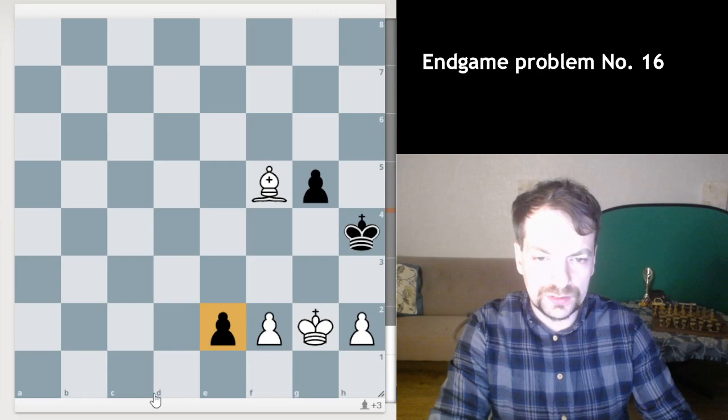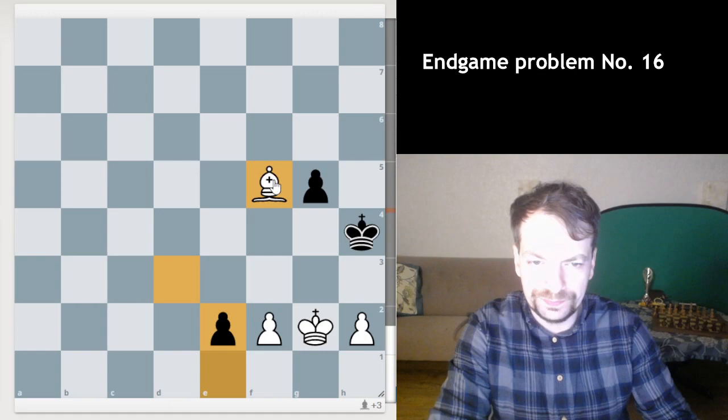Obviously you cannot just reach this pawn and stop it. You cannot attack it or capture it — it just goes to e1. You have a white-square bishop, so it's impractical.